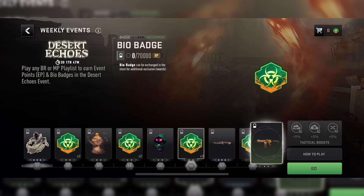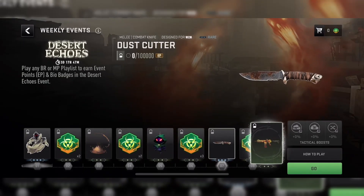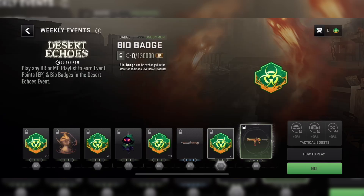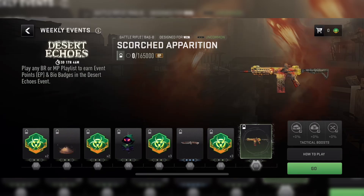At 70,000 event points, you will get yourself three more bio badges. At 100,000 event points, you will unlock the Dust Cutter Blueprint for the Combat Knife. At 130,000 event points, you will get yourself the last three remaining bio badges from this event. And lastly, for the big ticket item, at 165,000 event points, you will unlock the Scorched Apparition Blueprint for the Baz-B Battle Rifle. The rewards from this weekly event do not look that bad, actually.